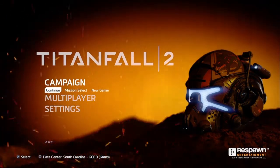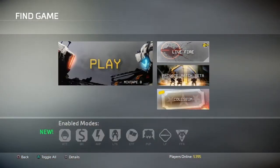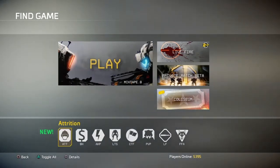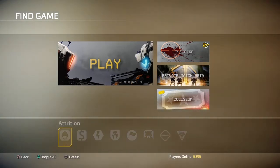So moving on, when you hit Find Game, the first thing you're going to notice is that they changed how matchmaking works. This is something they call mixed state matchmaking. You can select all the game modes you want to play and the game is going to fit you into each one of those modes, instead of having to back out at the end of a round, select a game mode, and find another match.